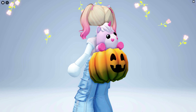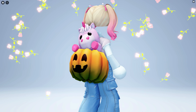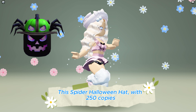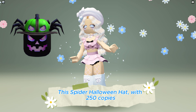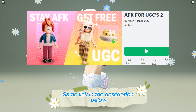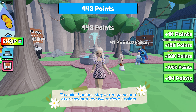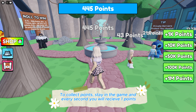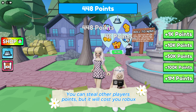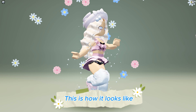This spider Halloween hat with 250 copies is now available to be obtained for free at the AFK for UGC game — link in the description below. To get it, you need 365,000 points. To collect points, stay in the game and every second you will receive one point. You can steal other players' points, but it will cost you Robux. This is how it looks like.